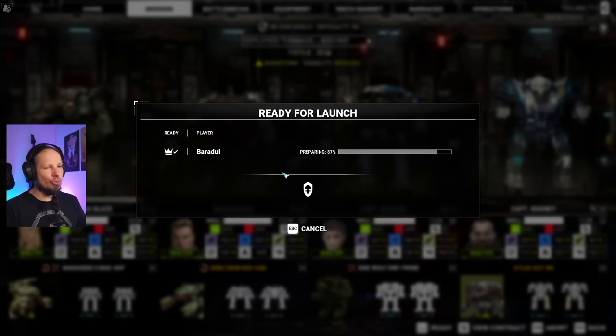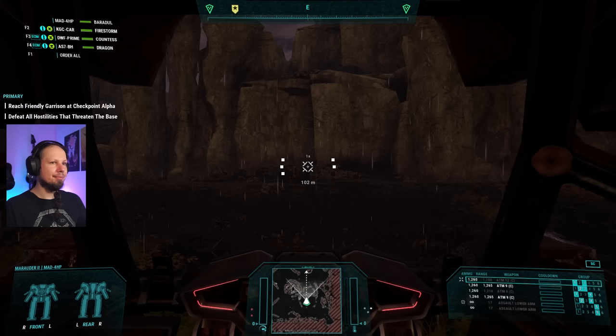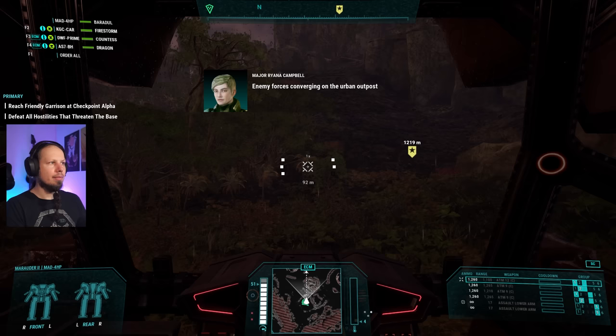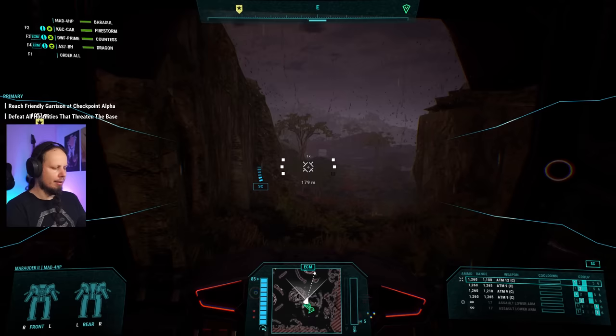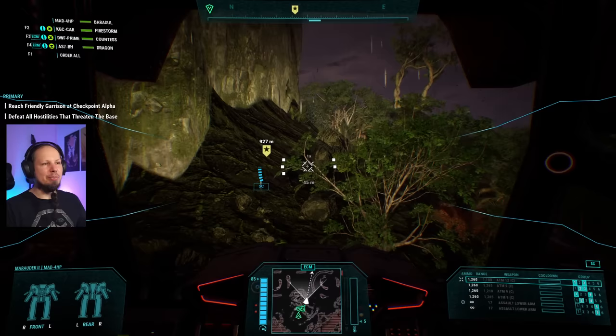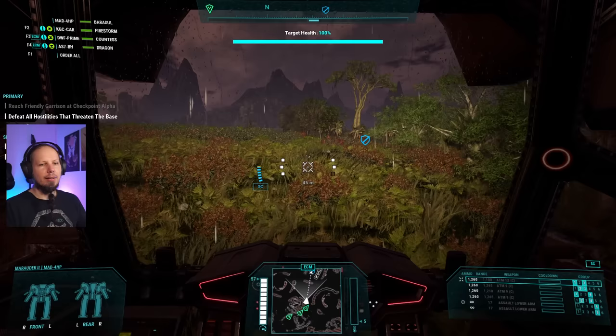I wouldn't consider this a bad thing, even if we are under tonnage, but I would consider it to be upgrade-worthy. There is still a little bit of headspace. Here we go. Lights on. I still have a supercharger here because I want to juggle my minimum distance the best way I can. We want to be between 120 and 300 meters in order to deal 3 damage per missile. Our alpha strike — we have 39 missiles: 3 ATM-9s is 27 plus 12 is 39. We deal roughly 100 damage.